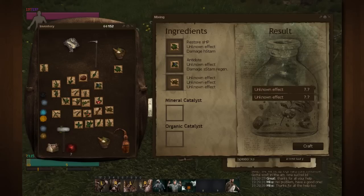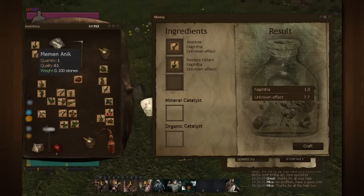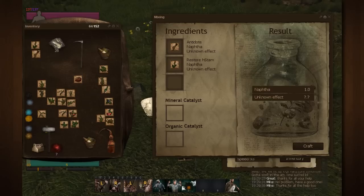Luckily I'm gonna find two with the naphtha element. I went ahead and found two that had the naphtha element — Mankin Ankin and Chromenta Celica. Now here is the rub: unfortunately these herbs are not going to have the same effects for you that they do for me, so it is completely random between characters. That means you're just gonna have to do some trial and error.